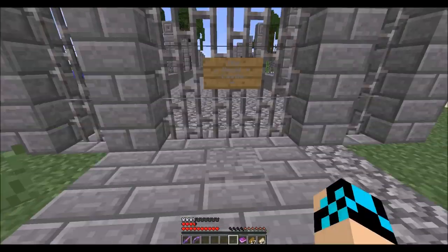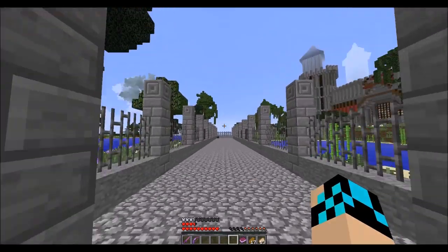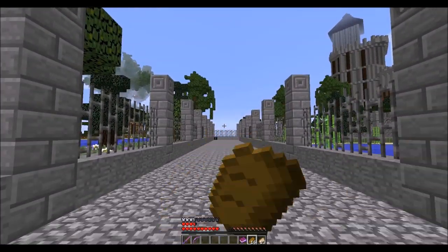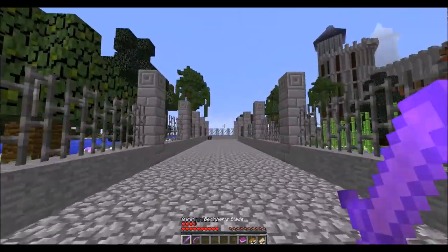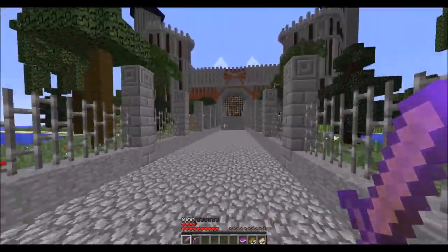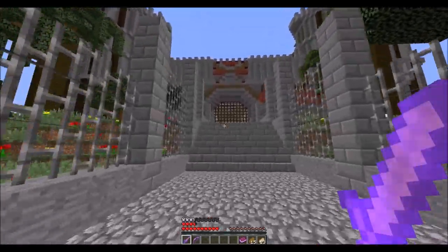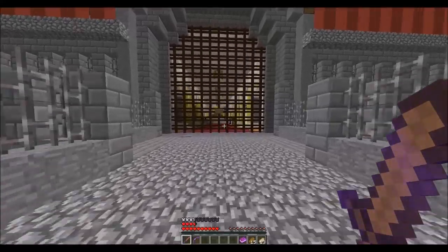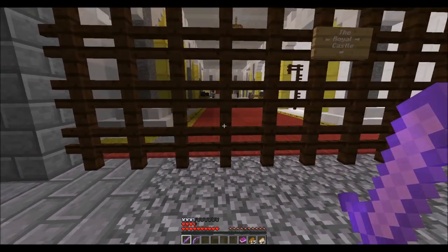Actually, at one point you do get the best armor set in the game, along with the best sword, right before the final boss fight. My suggestion to you is to hang out until then, because you're going to get a pretty badass claymore somewhere down the line. Don't want to spoil much more than that, but you do get some pretty great weaponry. And... Royal Castle. Bitchin'.